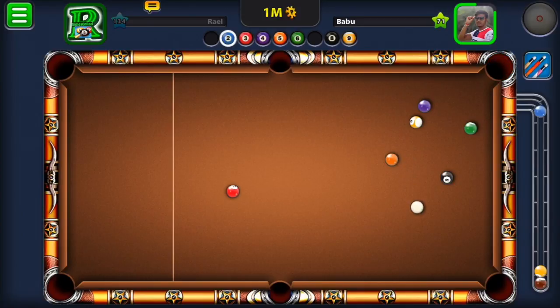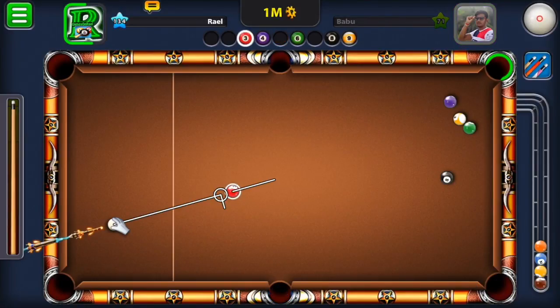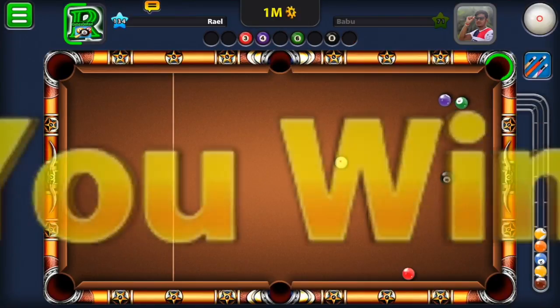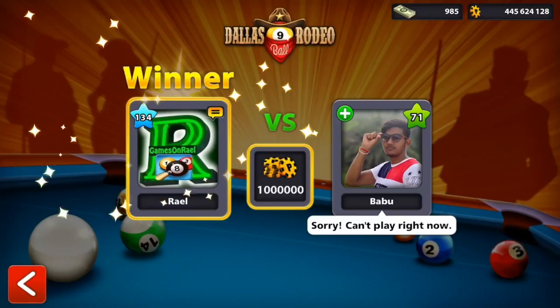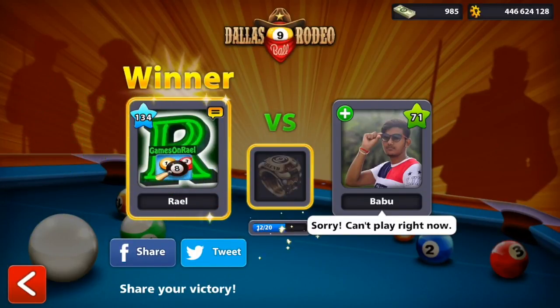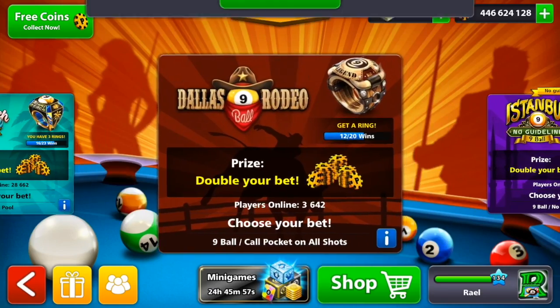Now he's putting the blue and it worked out for him, but look where the white ball stopped — behind the green ball. He didn't know what to do. All I had to do was take the white ball, set the right angle, and get the nine ball in. Setting the right angle, forming a line — and it's in. 12 out of 20.